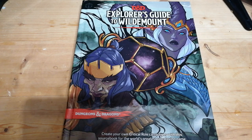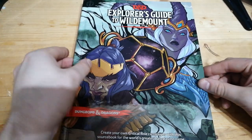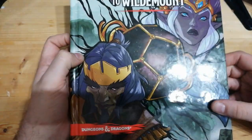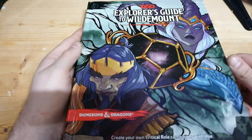Welcome back to another video. Today we're taking a look at the newly released Explorer's Guide to Wildemount, written by Matthew Mercer and published by Wizards of the Coast. This is a new campaign setting for 5th edition which, for those who follow Critical Role, will be quite familiar with the Wildemount setting from campaign 2.